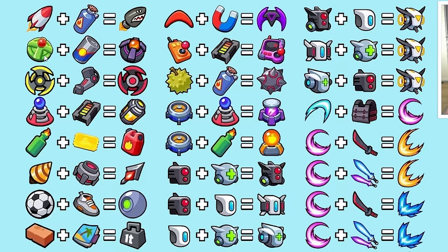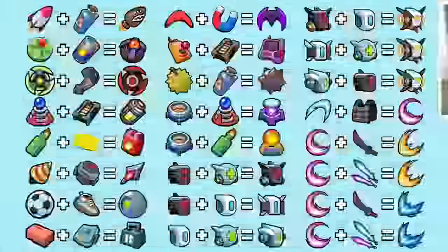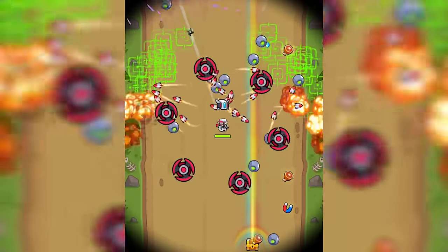Next, the Force Field and Energy Drink evolves into the Force Barrier. This will make it a little stronger and will also push enemies away. The Guardian and the Exo Bracer evolves into the Defender. With the Defender, your tops will spin permanently around your Survivor.